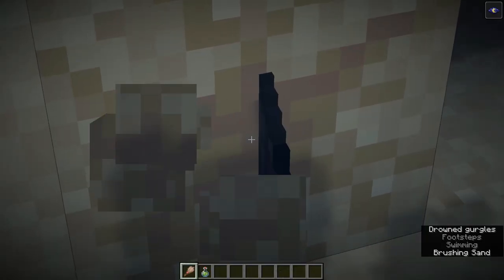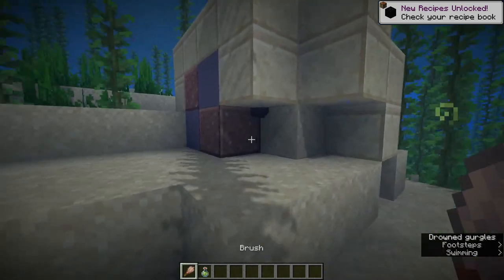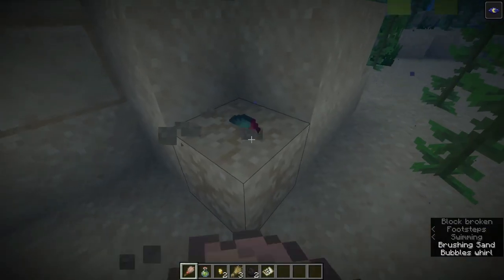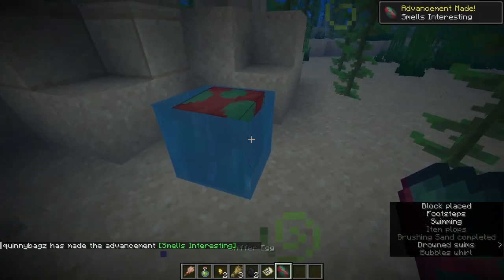I do have Optifine on, so it looks a little shadowy. What is that? It is a piece of coal. Basically, all you've got to do is keep brushing suspicious sand until you find a sniffer egg in one of these pieces. Oh man, it's about time — I finally found one. There it is, my dudes, the sniffer egg, as you can see.